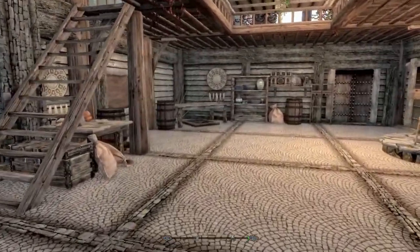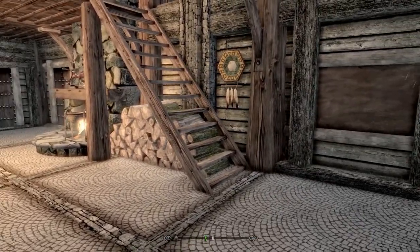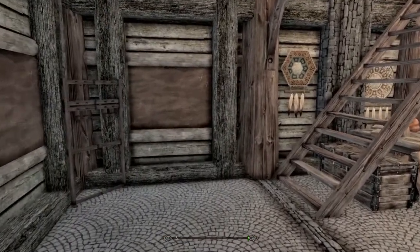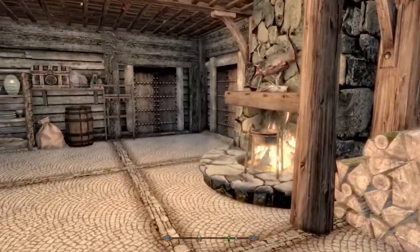This is your living area — there's really no furniture here. You've got a couple of weapons racks over there and a nice little fireplace. We'll head upstairs in a minute.